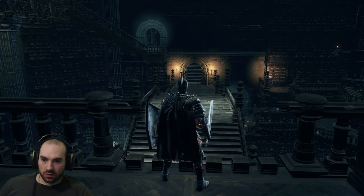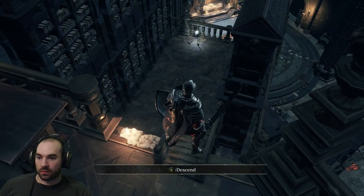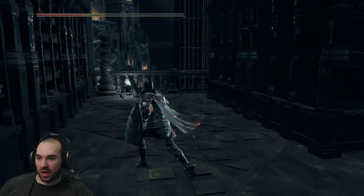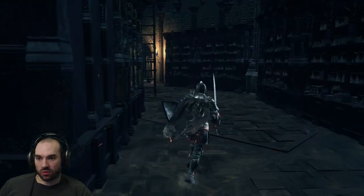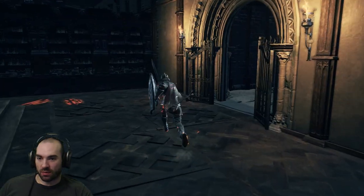Should I jump down here? There are shinies everywhere — I need to get them. I'm just going to jump in because I don't even care. Ladders take too long. What do you got for me, buddy? Shriving Stone. I don't really need that — I haven't messed up on any of my infusions or anything, so I have an abundance of those.